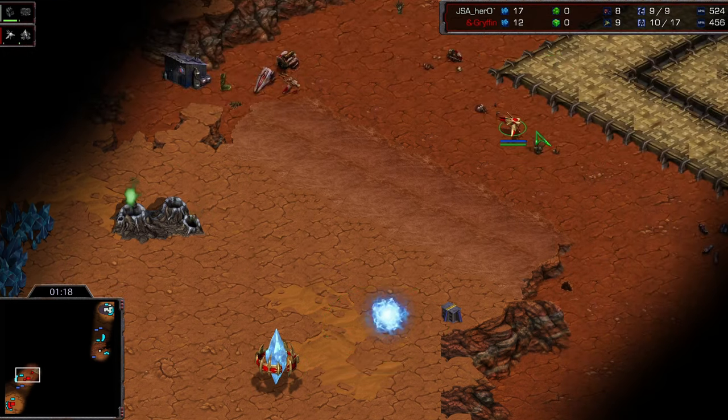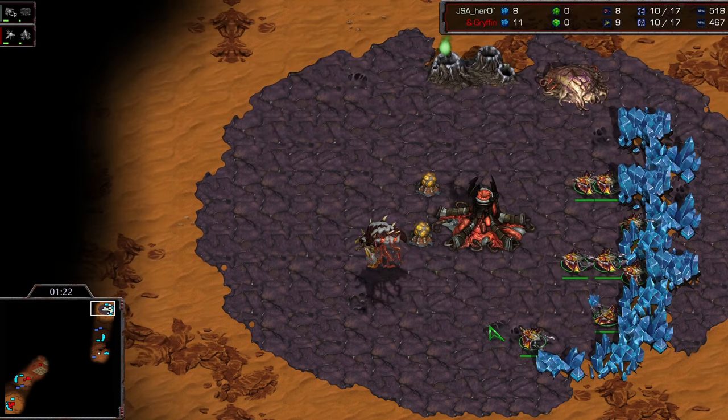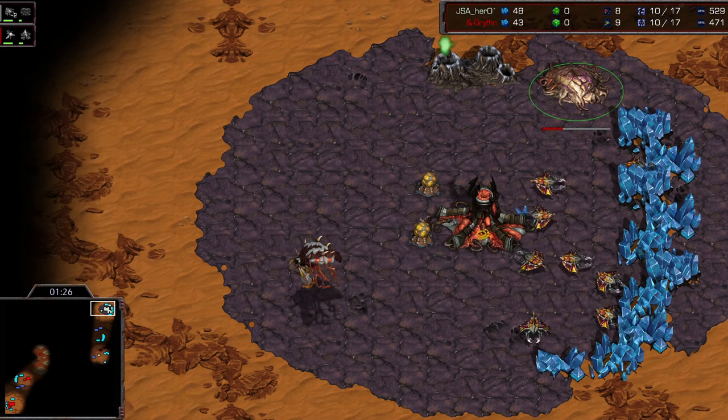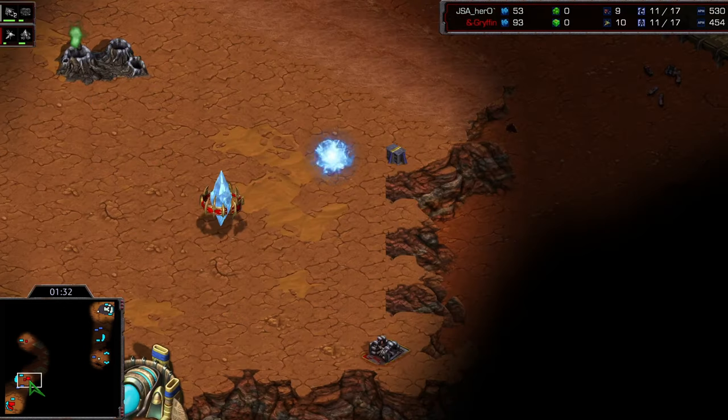This comes from seawall.gg, their Discord page, so I heard it was good — it remains to be seen though. An overpool start here from Hero. Gateway in the front for Motive. No two-gate, which is already a good sign.